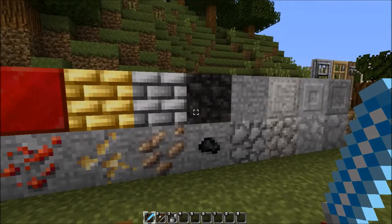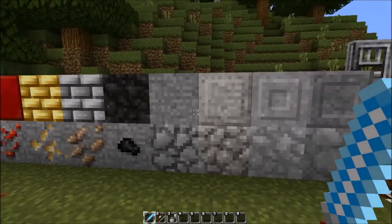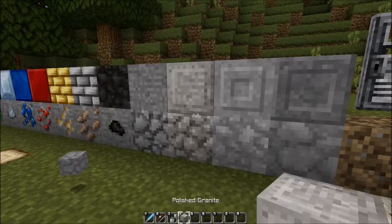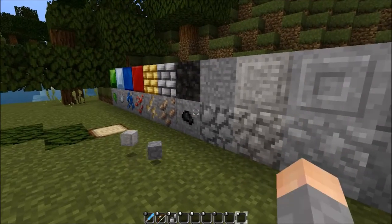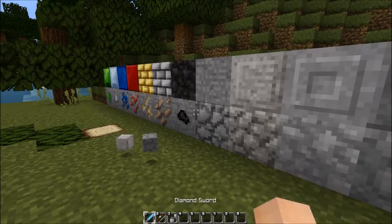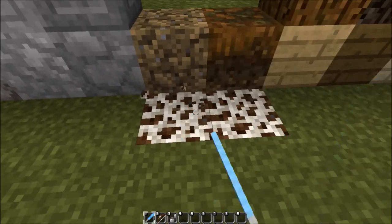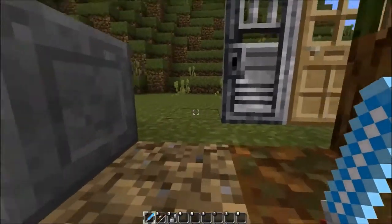Then we have cobblestone, stone, granite — that's granite right there — and then we have podzol, mycelium, coarse dirt, and podzol as well. Really nice detail on all of those.